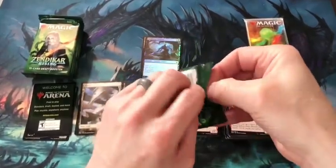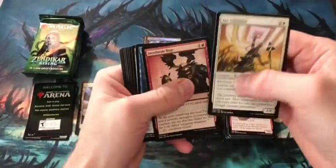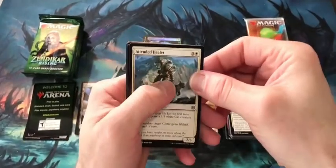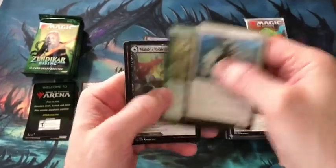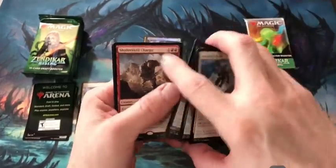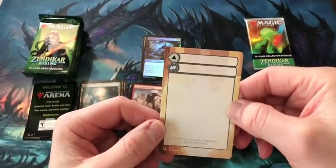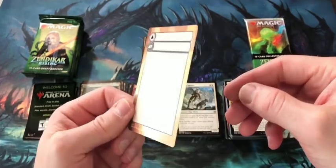Speeding up through the commons — there isn't really anything of value in the commons. There are a couple of uncommons that have value, so we'll go through those pretty quick. Notable uncommons: Attended Healer, Iridescent Hornbeal — this card was crazy good in limited — Malakir Rebirth, another good limited card, and Shatter Skull Charger — I haven't played with this card, I don't even think I have a copy. A Forest and one of the cards you can use to represent a modal double-faced card if you don't play with sleeves. Who doesn't play with sleeves anymore?